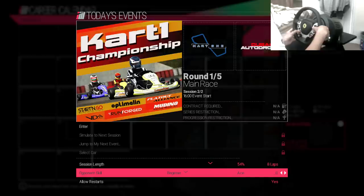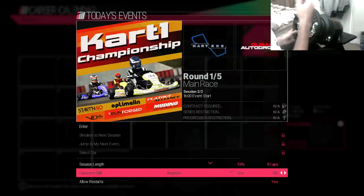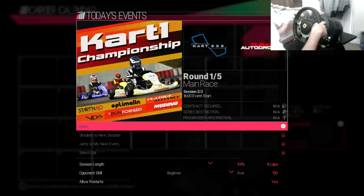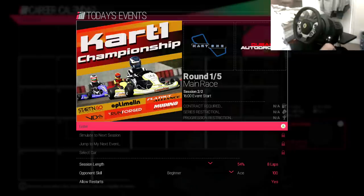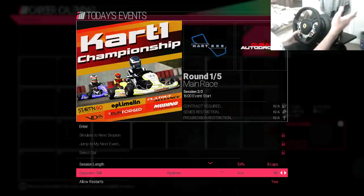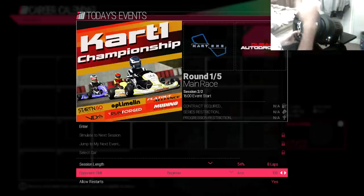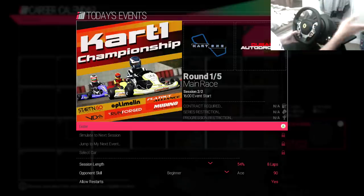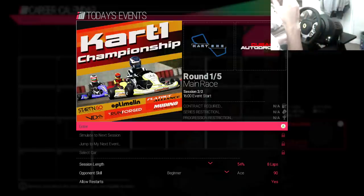It's on beginner and it just can't come off beginner. I don't know if that's because it's career mode and you start at the bottom or something like that. I'm clicking but I can't change it off beginner. I could put it up to 100 - beginner's on the left and ace is on the right, and I already had it on 80 which is over halfway towards being the hardest. So let's just put it up to 90 for now.